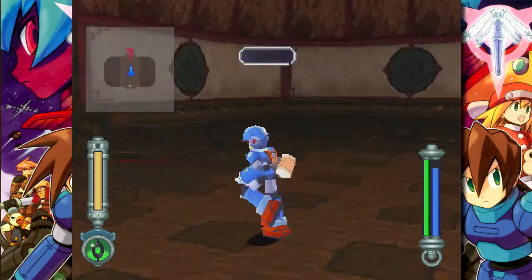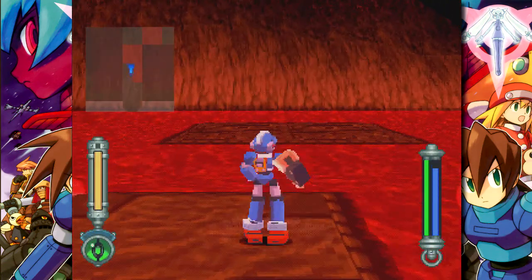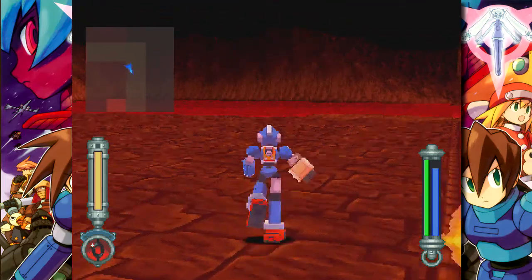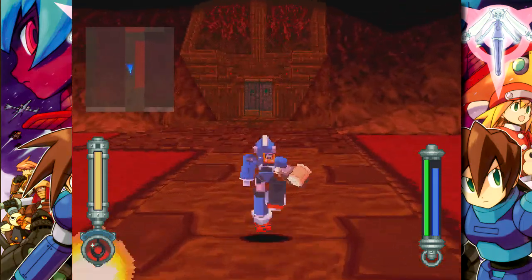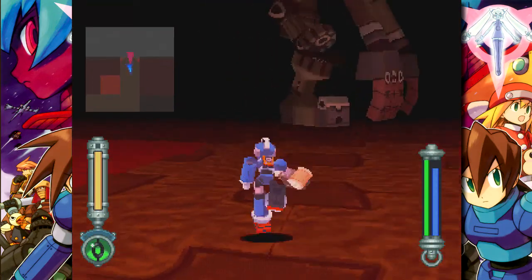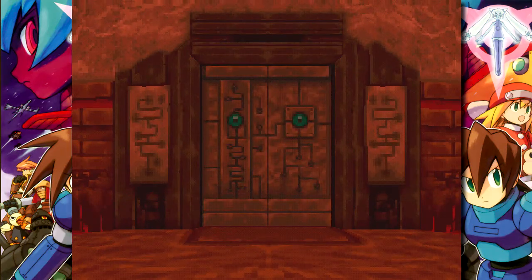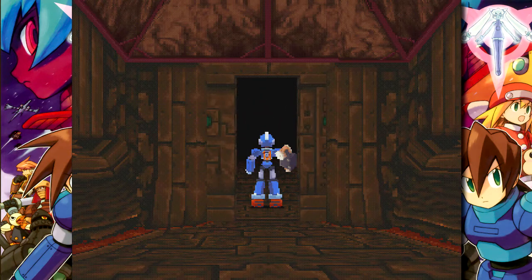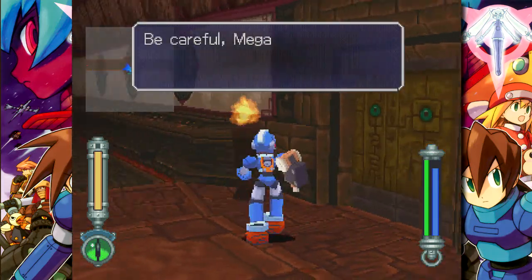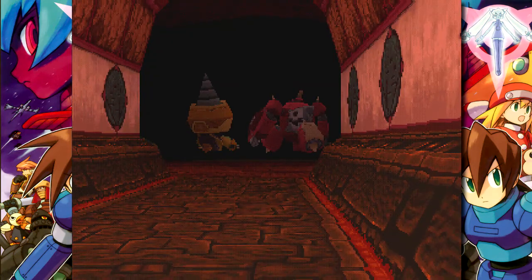Now we're going to head to the door we had to unlock with the two switches, and then we're going to encounter our first boss in this place. There is a trick to it to make it go super fast, which I'm going to explain. I actually learned this trick from Blue Metal — he's a guy who pretty much has the world record on all the speedrun categories for this game. Shoutouts to Blue Metal.